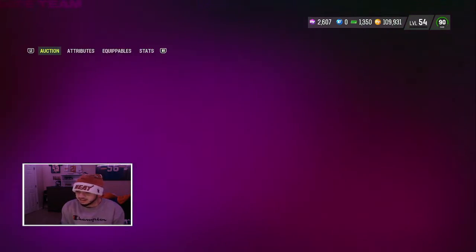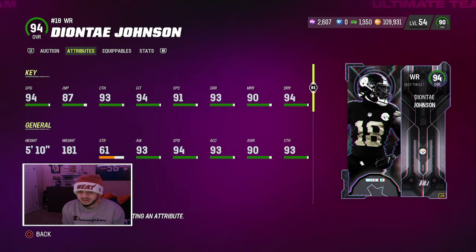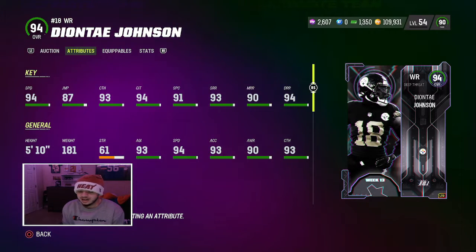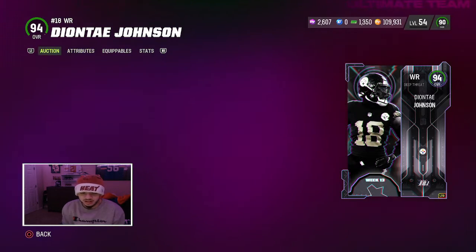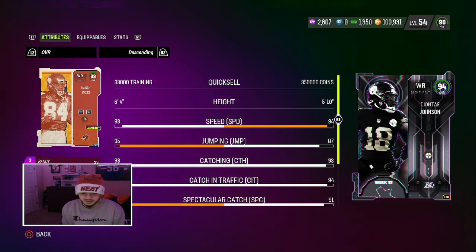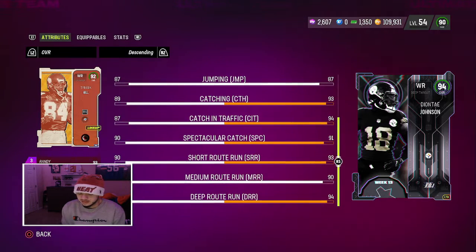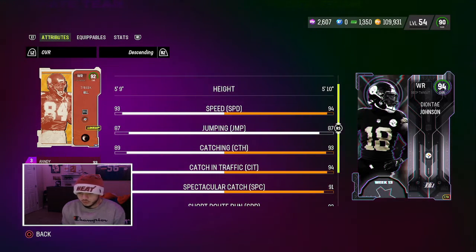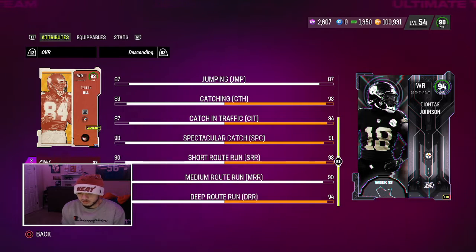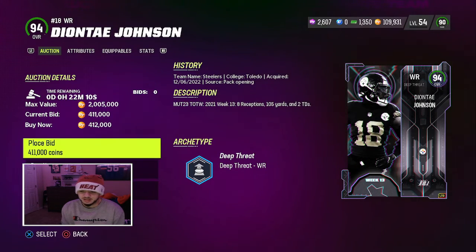Let's check out Deontay too, because he's actually not bad - he's really short though, 5'10. It's like Tyreek Hill, because Tyreek Hill has 93 speed. This is just a slightly upgraded Tyreek with 94 speed, 91 spec, 93 short, 90 medium, and 94 deep route running. I love Tyreek right now - he's amazing for me - but let's just see the difference. He's an upgraded Tyreek: catching plus four, speed plus one, catching traffic plus seven, spec catch plus one, route running plus three, and plus one on deep route running. It's just a little upgraded Tyreek.